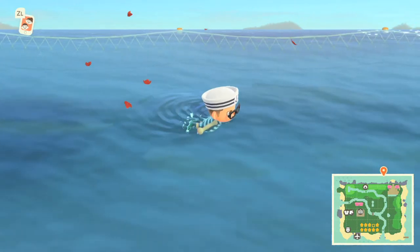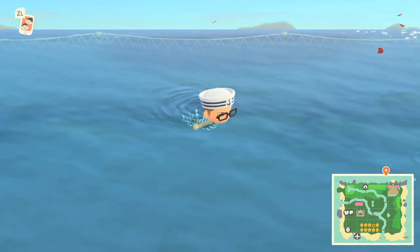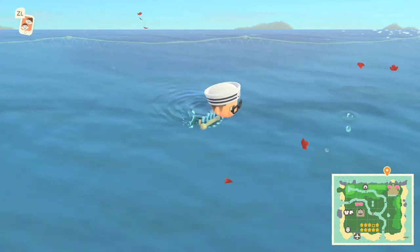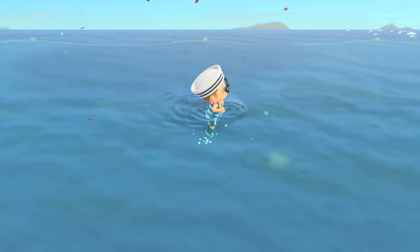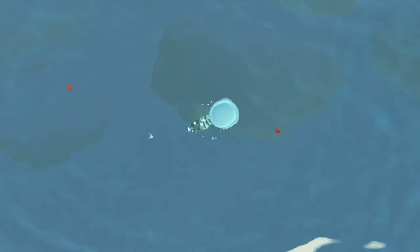I personally hate having the map on because it blocks the space. I wish there was a quick shortcut to toggle it on and off. Also, you can't do anything with your pockets while you're in the water.